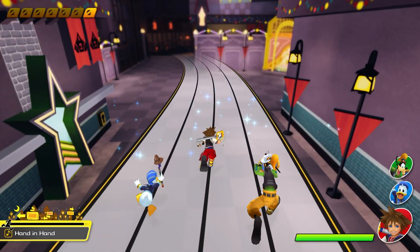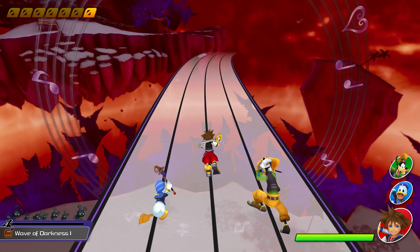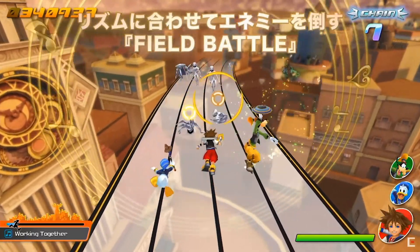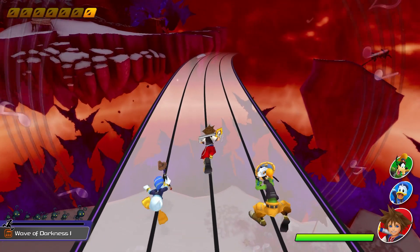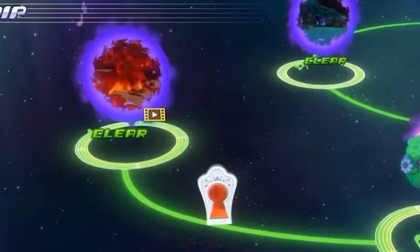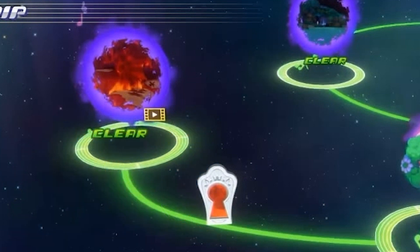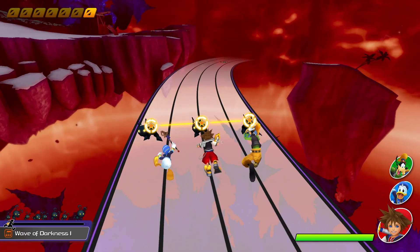Circling around the tracks at certain intervals are rings made up of music notes — some are gold and others are silver. I originally thought this might be a Disney world vs. original world distinction, but Twilight Town and Traverse Town have gold rings. Novayon pointed out that the silver ones seem to be in worlds that have a light purple aura around them on the world map, not including boss ones which have a darker aura. Wave of Darkness, for example, has a purple outline on its world logo, and looking at trailers, Night of Fate has a silver ring on the track and is shrouded in darkness on the map — perhaps because they're more dangerous. We may have to wait for the full game to confirm this.